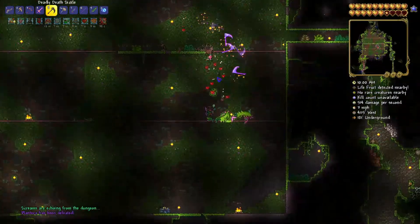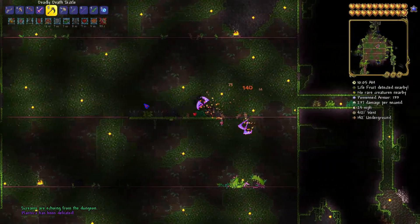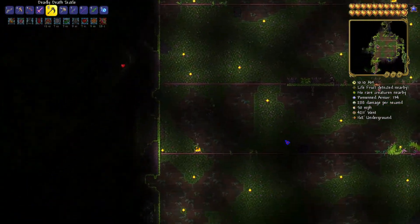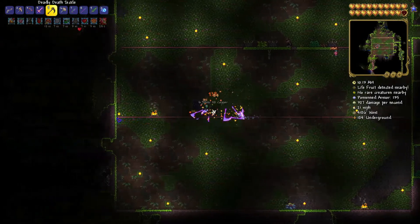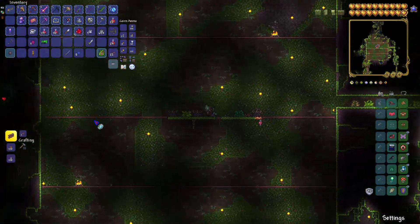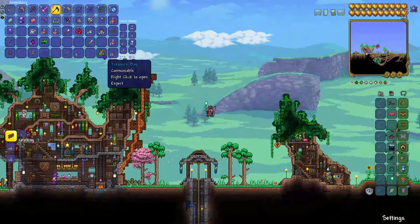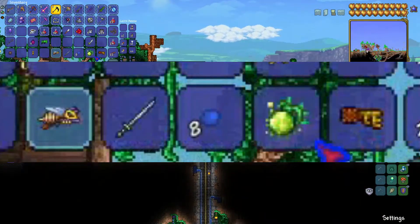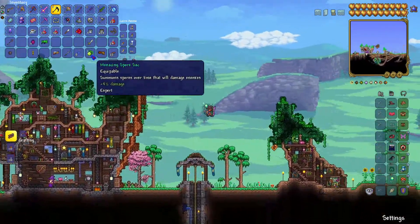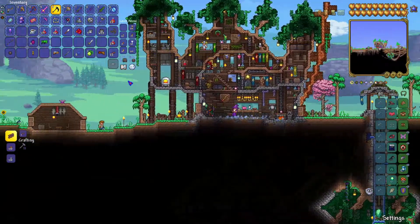Plantera is dead — let's go! Screams are echoing from the dungeon and Plantera has been taken out. You all know what that means. Next up, after we do the Pumpkin Moon and Frost Moon — because I really do want to do those — we'll progress on. Let's open this back up. We got the Lopscum — not really what we wanted — the Spore Sack, which is pretty cool, and the Temple Key. With the Temple Key we can open the dungeon and go check that out.